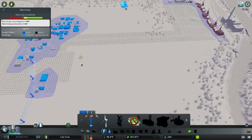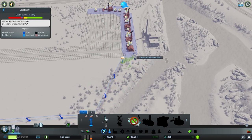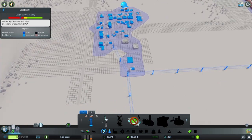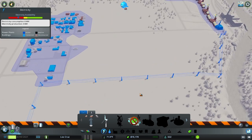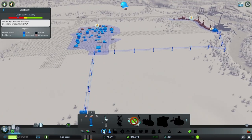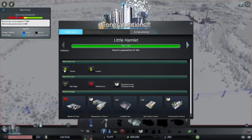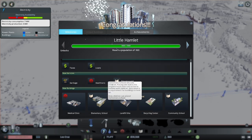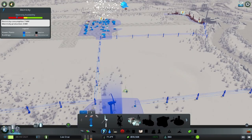Dropping too much industrial immediately causes issues - you get worker shortages and then problems with everything few and far between. Be very careful not to drop too much industrial right off the bat. To build a successful starter city, all you really want to do is monitor your residential, commercial, and industrial - your RCIs - and in doing this, that will balance everything out.